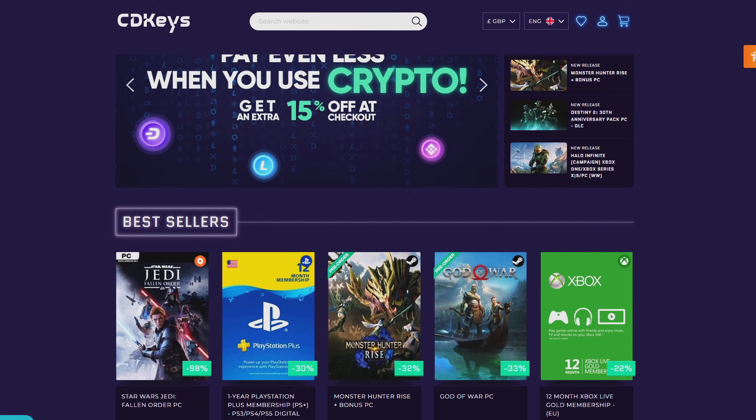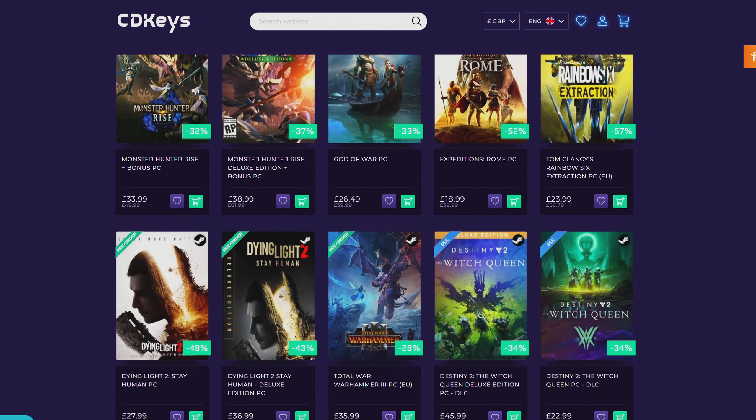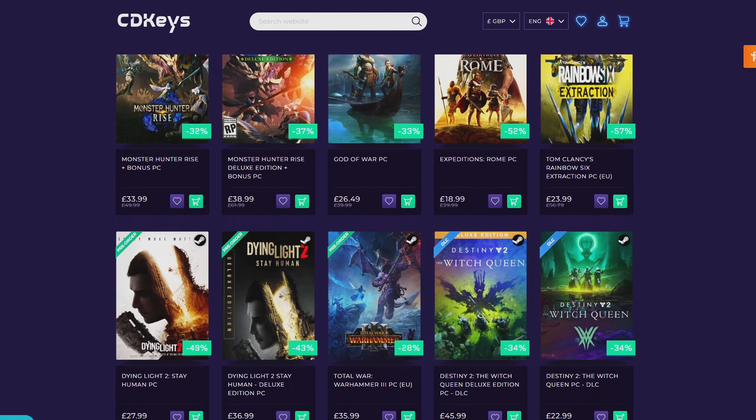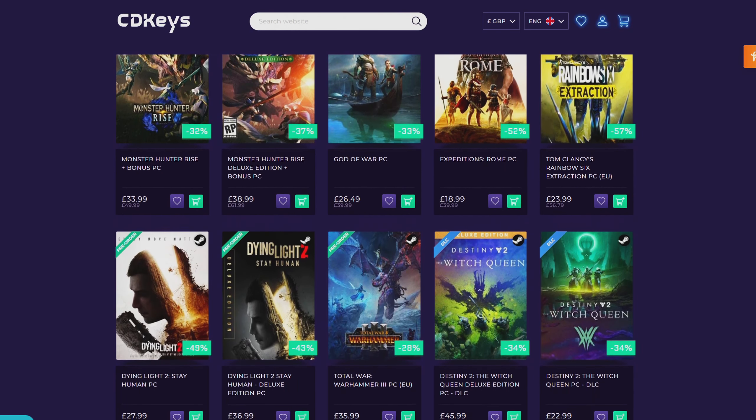Welcome to the money maker leaderboard. On this leaderboard I rank the money makers after I've tried them, split into four columns: the method used, the money earned, the ranking order compared to release order, and difficulty — rated red for hard, green for easy, or yellow for medium. Today's money maker was mixing harralander potions, netting a profit of 415,520 GP. This is episode 8 of season 8, and I rank this money maker as easy.